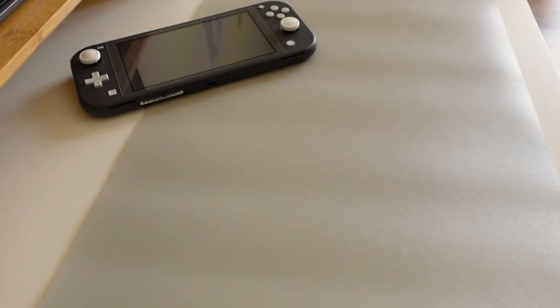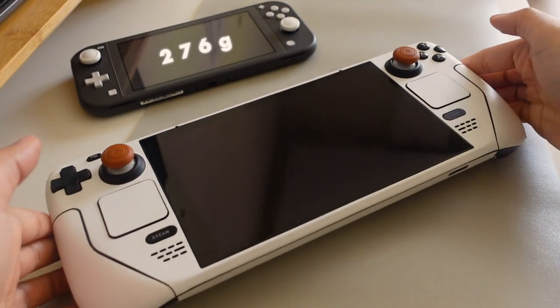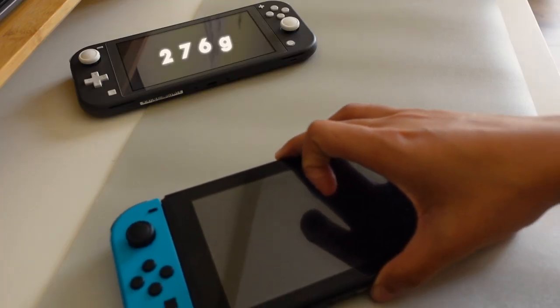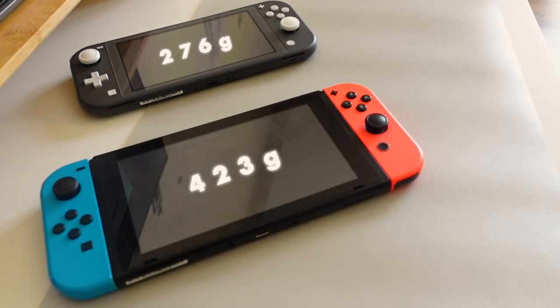Thanks to the Switch Lite's small form factor, I was able to take Link and his adventures with me wherever I went. The device weighs in at 276g. For comparison, my Steam Deck comes in at a whopping 669g, and the regular Switch weighs in at 423g with the Joy-Cons attached.